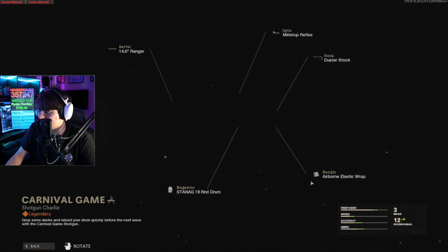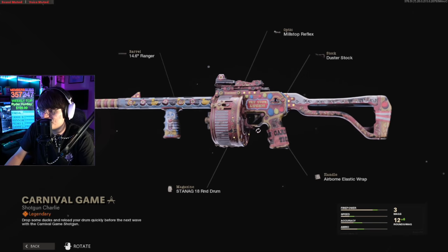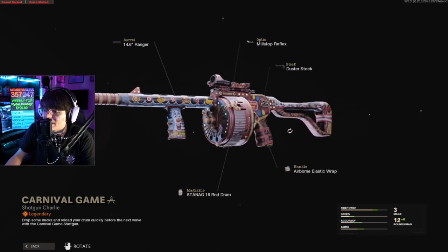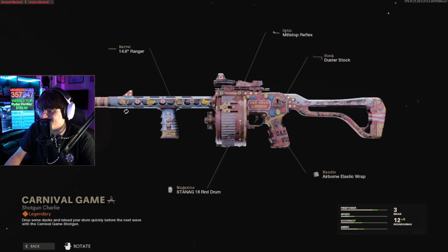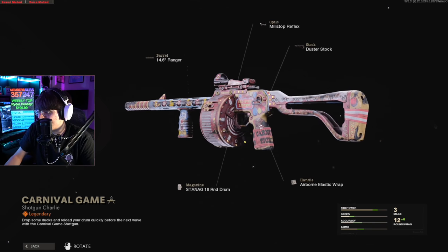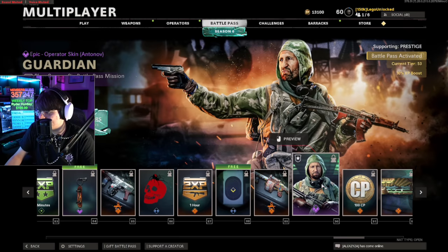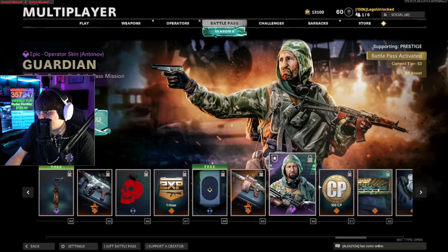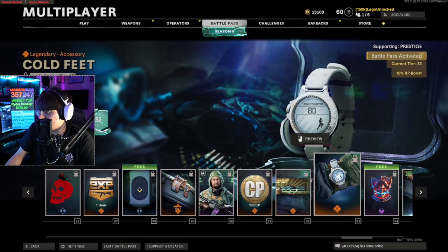Another reticle that will never get used. Another Street Sweeper variant — last battle pass we also got a Street Sweeper variant. I'm not going to use this, I don't like the carnival theme. The duckies on the barrel and the clown on the handle are kind of cool but it's just dull. The Guardian skin — not gonna use it. The Shooting Gallery watch — kind of cool but pretty basic.